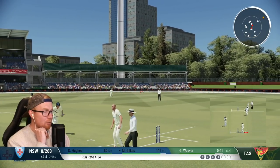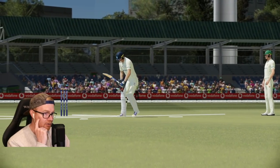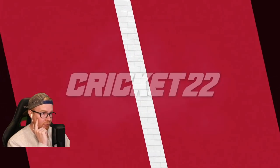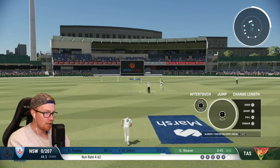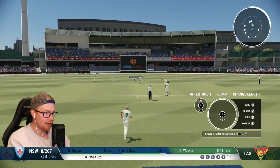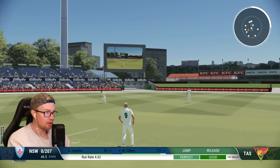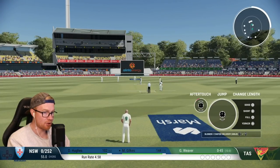I don't understand why it's not patched — why isn't the runner running toward the stumps? The keeper runs to the stumps but the fielder throws it into them, and then the keeper's not there. Why is that not happening? It's absolute shit house. Jesus — bloody baptism of fire here: none for 252.